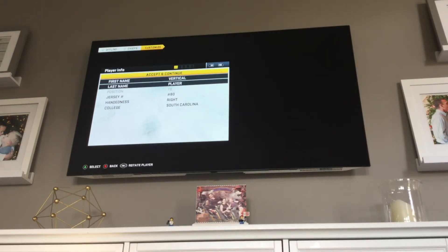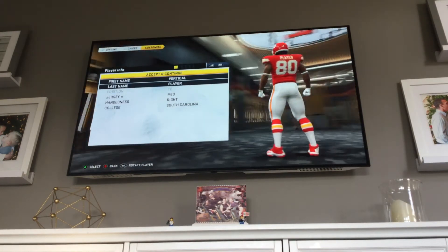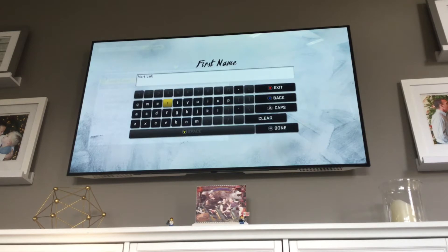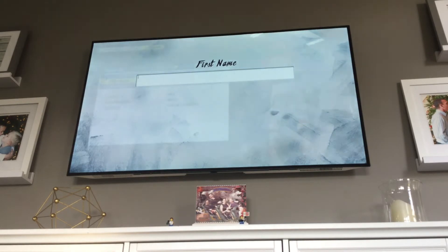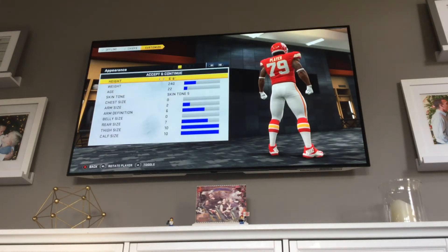This is where you can do anything you want. You can do your name, move the joystick around — this is how you navigate. Hitting X and all that. It says it there. You can also set your number.